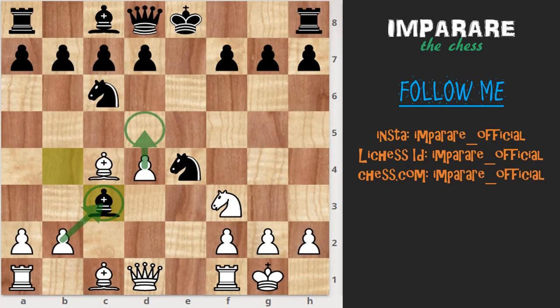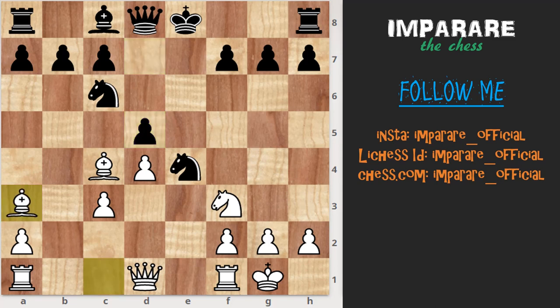In this line there are some good variations also. Here white has two choices: one is d5 and another one is b-capture c3. d5 we already discussed; here we continue with b-capture c3, d5, bishop a3, d-capture c4.